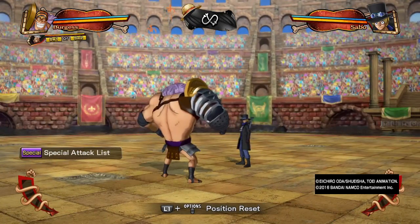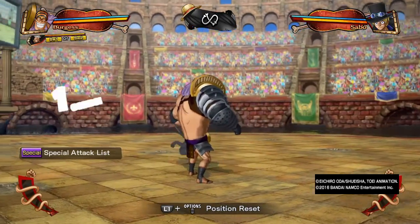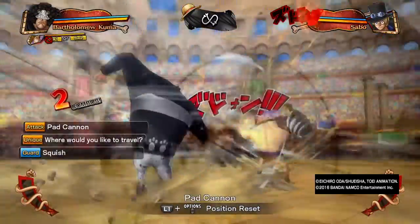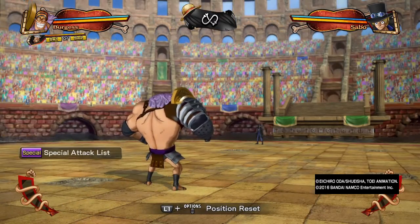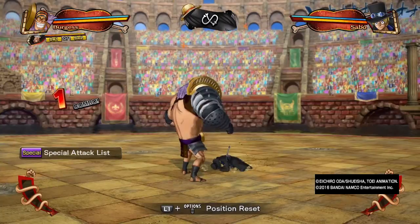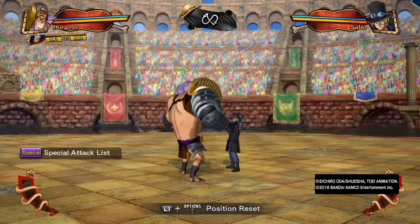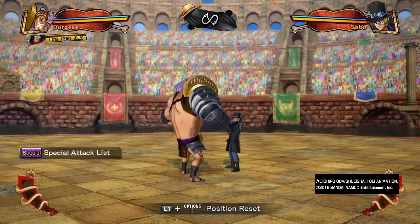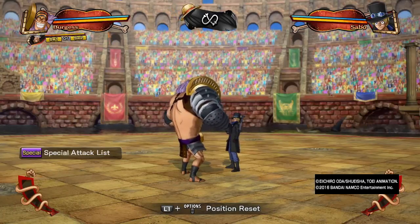His normal guard break is basically like a charge or tackle, and it has no combo ability for Burgess at all. What you'll really do is use it to switch somebody else in so they can continue attacking. Burgess on hit with this isn't exactly punishable, but if he misses it, it is punishable. It's also his flash counter option — if you get a flash counter you can do his normal guard break, and he'll get up a lot faster so you can combo.